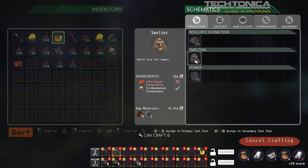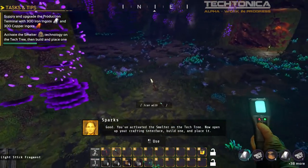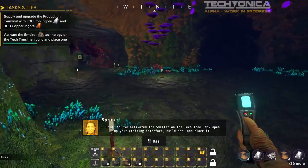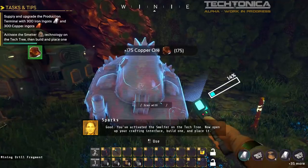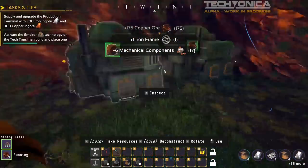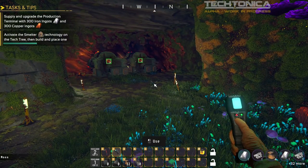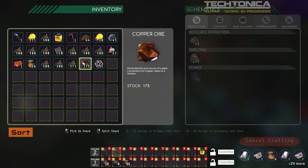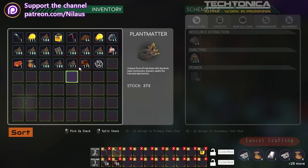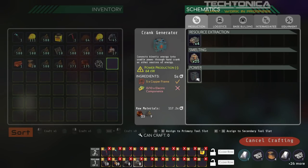Let's make a few smelters and inserters. We are going to need copper as well. 'You've activated the smelter on the tech tree — now open up your crafting interface, build one, and place it.' We are going to be making some smelters. Let me organize the hotbars: belts in slot 1, inserters in slot 2, mining drills in slot 3, smelters in slot 4.